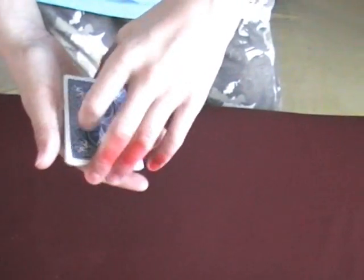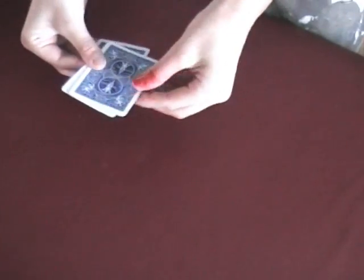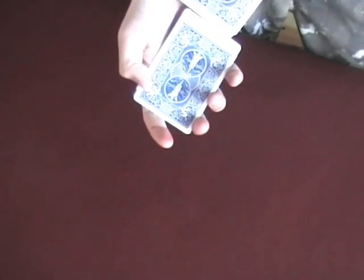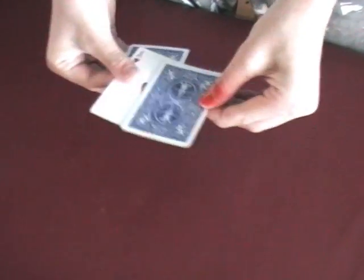If I take the ace of diamonds in and go on top, I'll force you to say the ace of diamonds. But then I say you'll be wrong — because it's the ace of clubs. Of course you say the ace of clubs now. But I say again, you'll be wrong because it's the ace of hearts now.